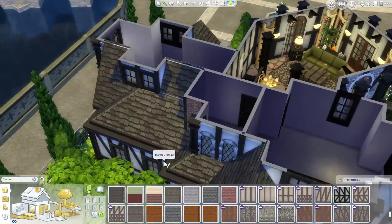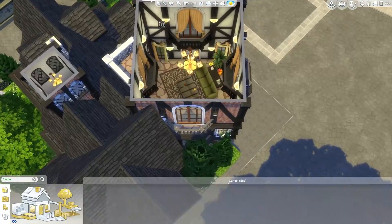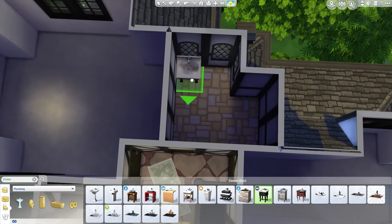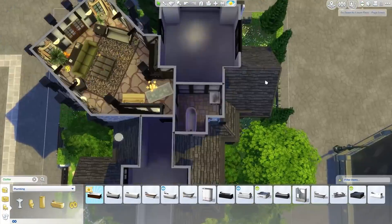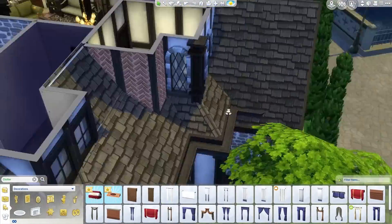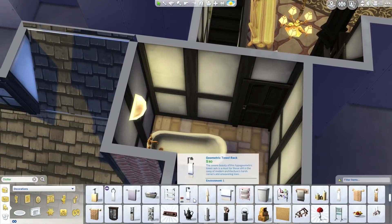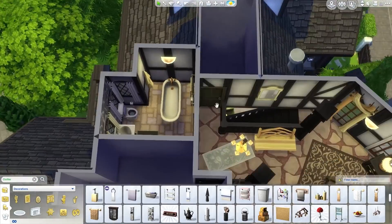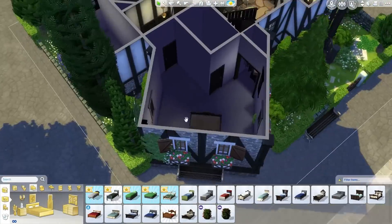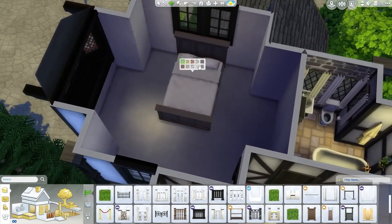Five sims can sleep in this house because there are two double beds and a single bed, so it's a decent-sized house for being so tiny. This is the upstairs bathroom — just that one tub which is kind of under the tower, done on purpose because it looks cool. There's no room for a shower once I did that, so just a sink and a toilet as well. You could easily fit a shower in there — it's more than big enough — but I just wanted the tub because I thought it looked cool.